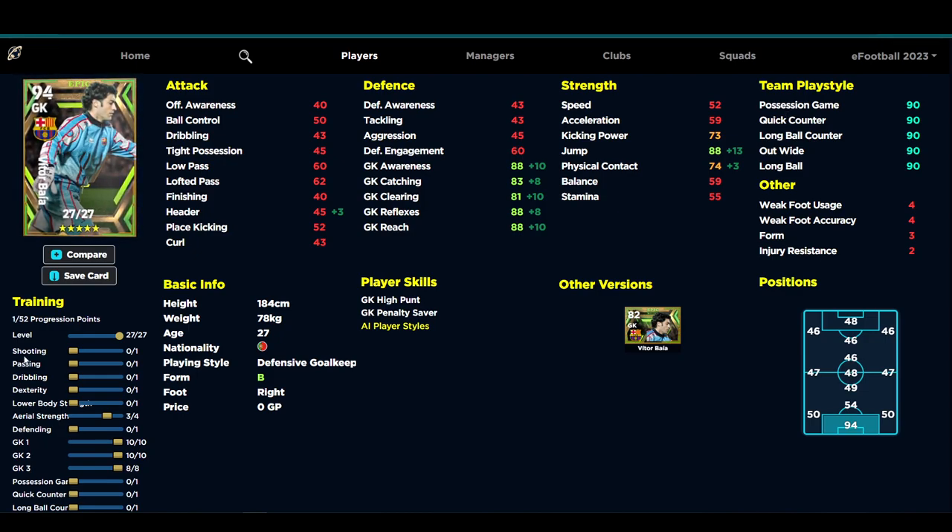If you want more kicking power you could do that - sometimes it helps with long-range kickouts. What you're going to have is about four stats in the 88 zone: goalkeeper awareness, reflexes, reach, and jump - all getting the boost because he's on a B rating with unwavering form. I do actually quite like that build for him. Not the worst goalkeeper, though it doesn't really compare with the other two.